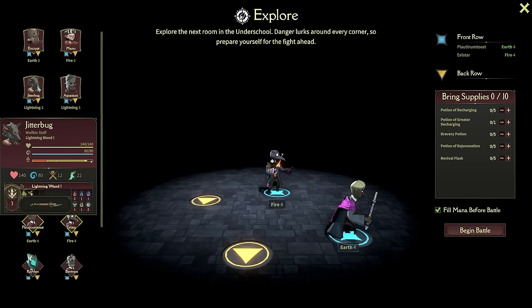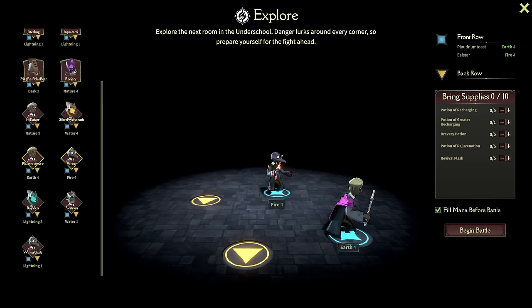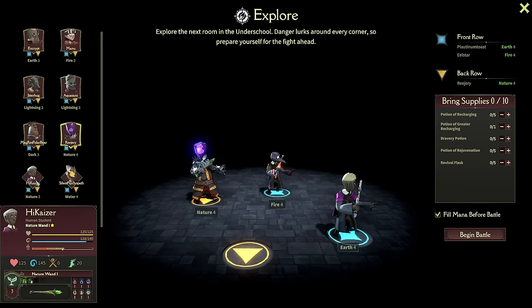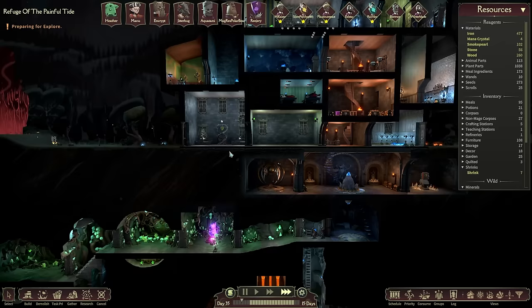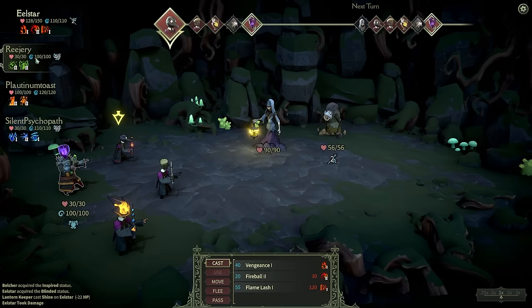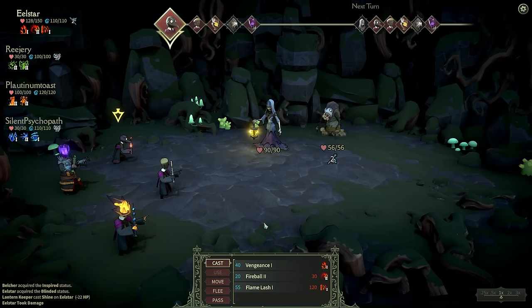So Platinum Toast first, Eel Star second. Platinum Toast is better - I should probably put them in the front. You are actually better than the teachers - I don't even know what to say. I could bring Rejury and Silent Psychopath as well. All students all the time - we believe in merit in this school, and if you happen to be the best at something then you're going to be chosen for it, even if it bends some faculty out of shape. Please don't die though. Rejury has exactly 30 hit points - that makes me sad.